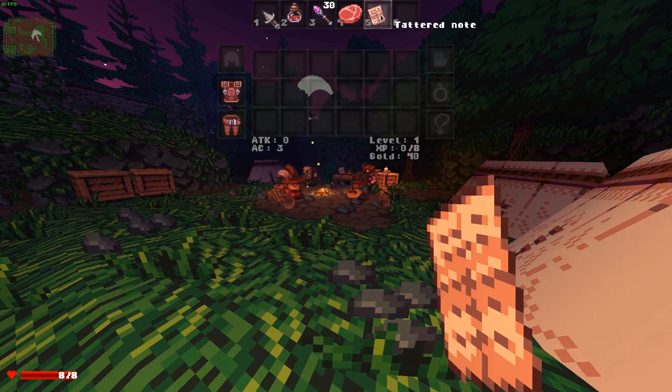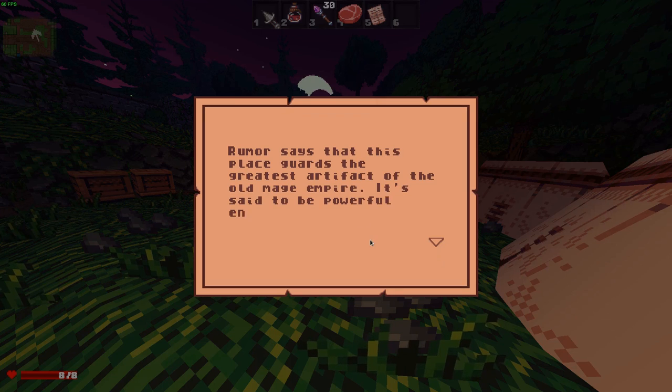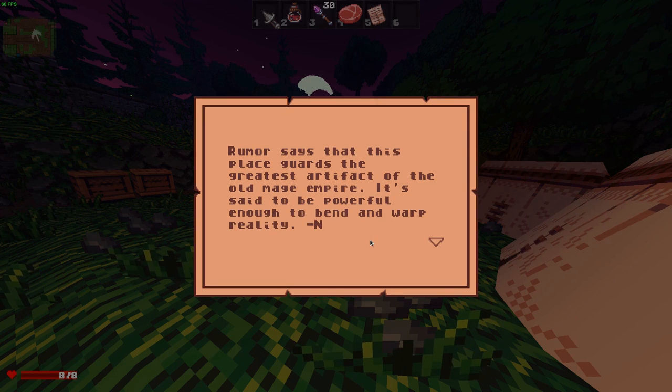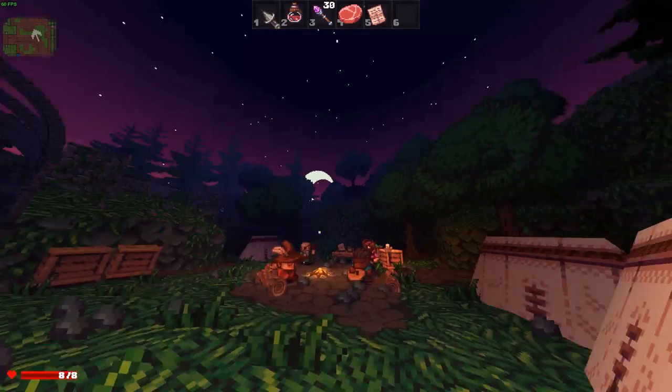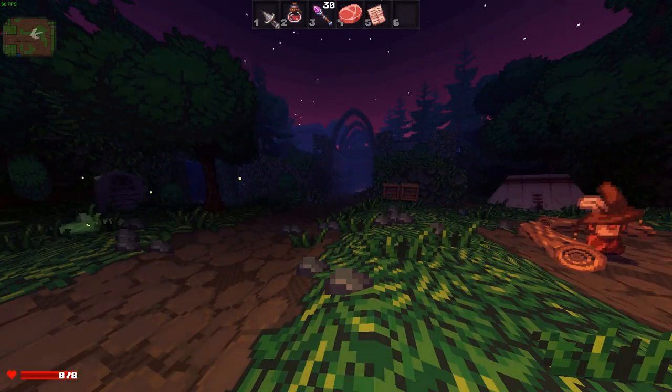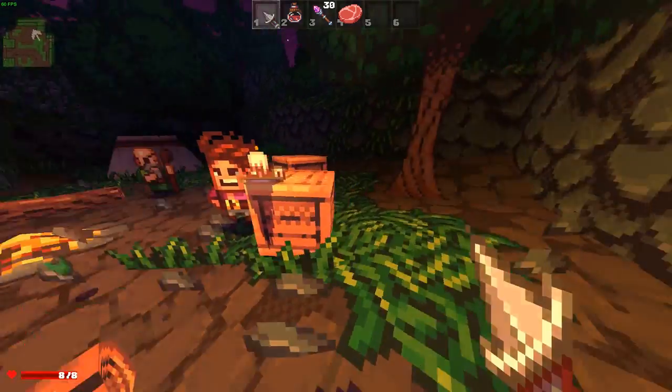I think I can read these notes. "Rumor says that this place guards the greatest artifact of the Old Mage Empire. It's said to be powerful enough to bend and warp reality." So we can actually find these kinds of notes all over the place, and we are going to read some of them at least.